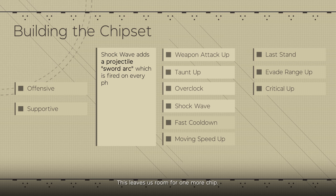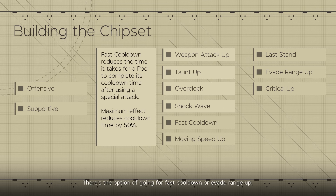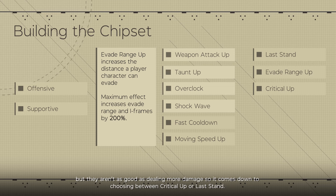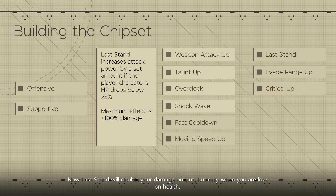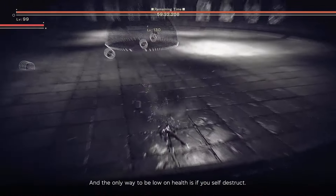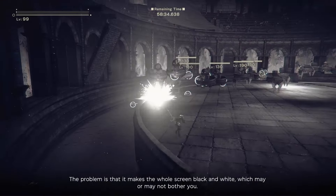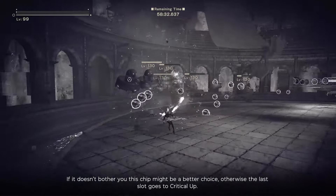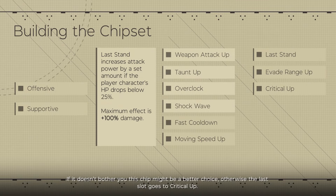This leaves room for one more chip. Fast cooldown or evade range up aren't as good as dealing more damage, so it comes down to choosing between critical up or last stand. Last stand doubles your damage output but only when you are low on health, and the only way to be low on health is to self-destruct. The problem is it makes the whole screen black and white, which may or may not bother you. If it doesn't bother you, this chip might be a better choice — otherwise the last slot goes to critical up.